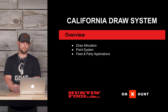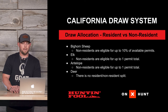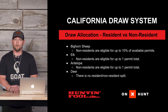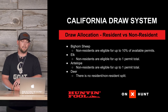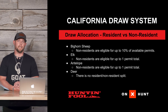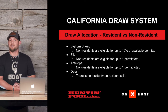Draw allocation — this is where things start to get a little bit screwy. Non-residents are eligible for up to 10% of the available permits going in the draw. Currently it's about 27 permits, so as non-residents we are eligible for up to two — not guaranteed — for elk. Non-residents are eligible for up to one permit, not guaranteed, but we can draw one tag in the state. It doesn't matter if it's Rocky Mountain, Roosevelt, tules, or cows — we are eligible for one permit.